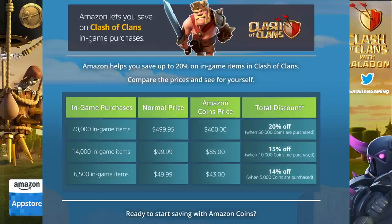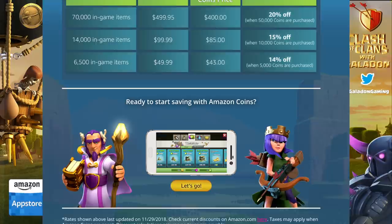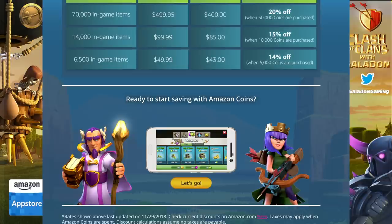Amazon coins are a digital currency used on the Amazon App Store for in-app and in-game purchases. 100 coins equals a dollar, or a pound if you're in the UK. There are different packages depending on how much you want to spend — you can buy $499 worth of in-game coins for only $400, saving almost $100 with a 50,000 coin pack, or get $50 worth of in-game items for only $43.